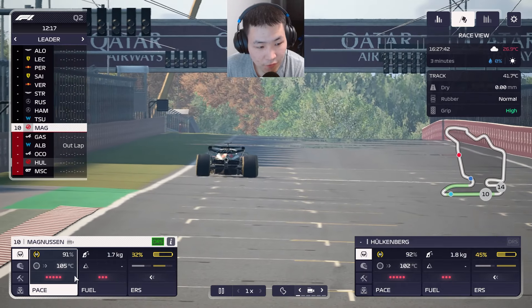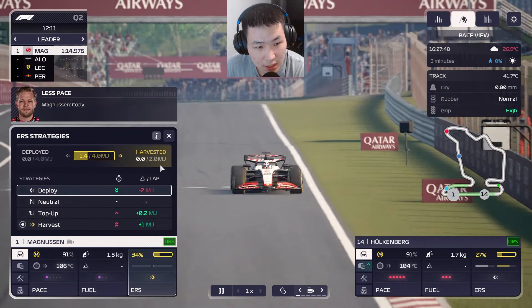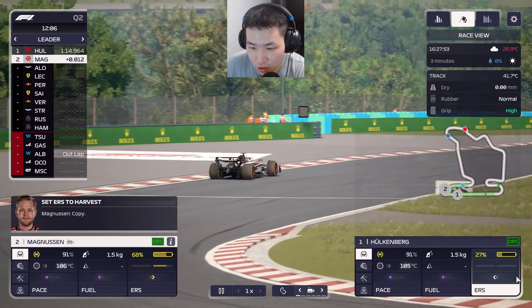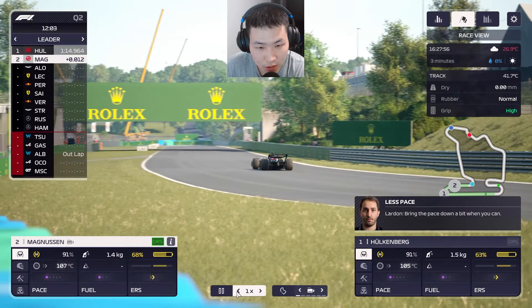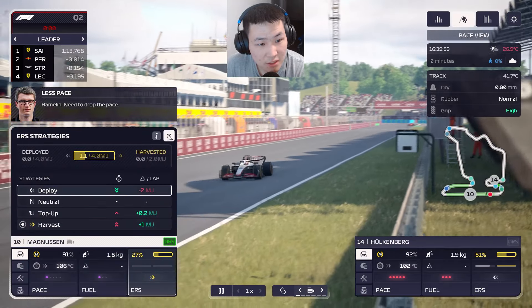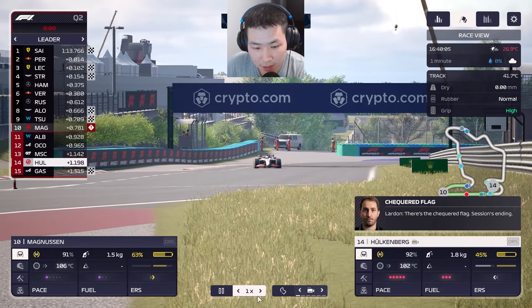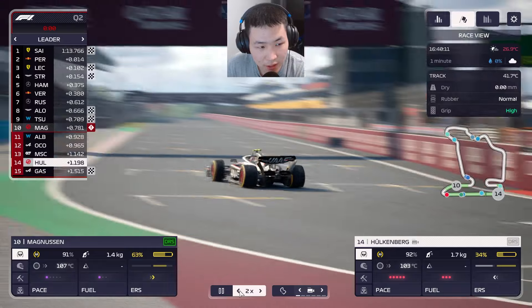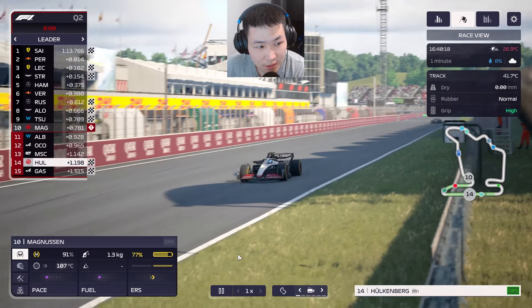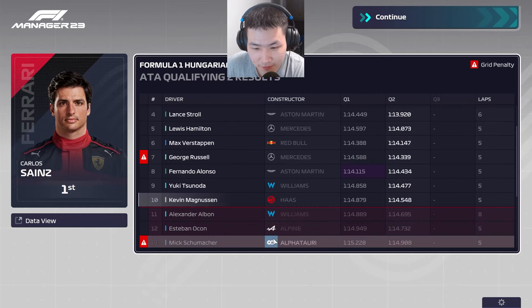One lap in Q2 and Kevin Magnussen puts it up in P1 with a 114.9. Hülkenberg goes a little faster by 12 thousandths — a strong lap from Nico in the worst spec car. Magnussen improves on fresh tires at the end, going P10. Hülkenberg can't beat Magnussen's time and ends up P14, eliminated, while Magnussen survives in P10. What a drive from him.